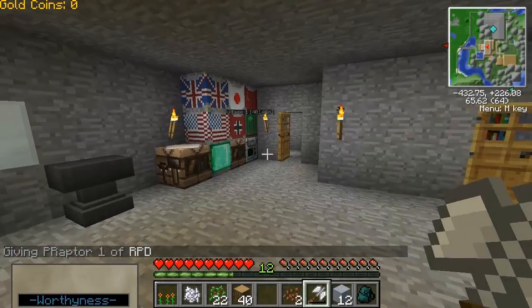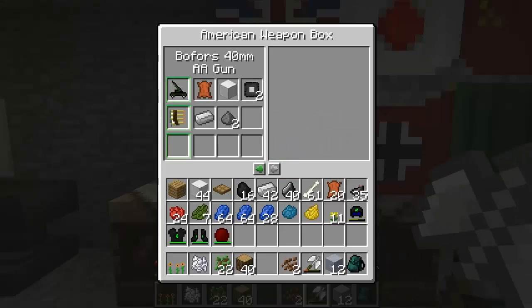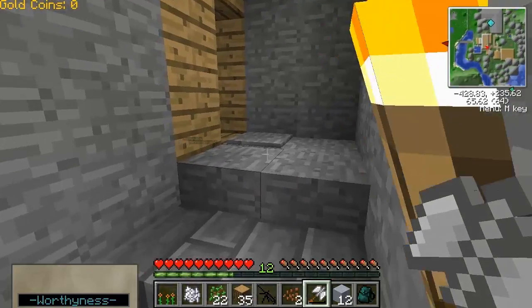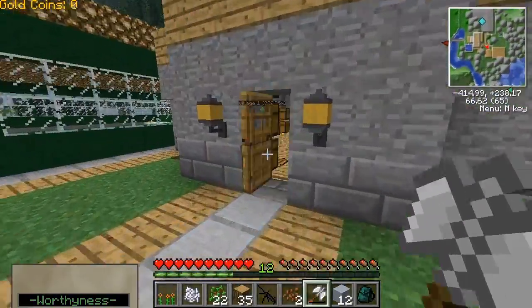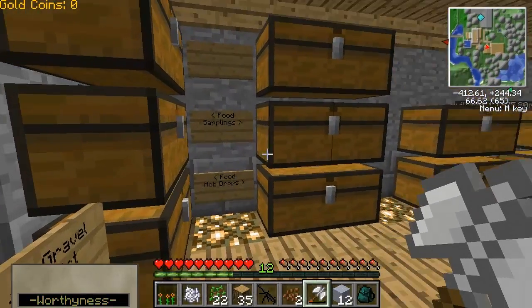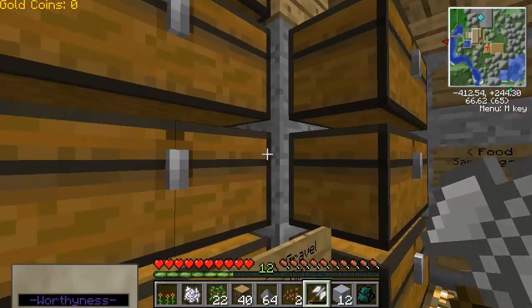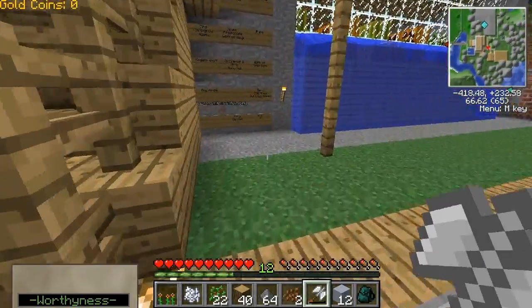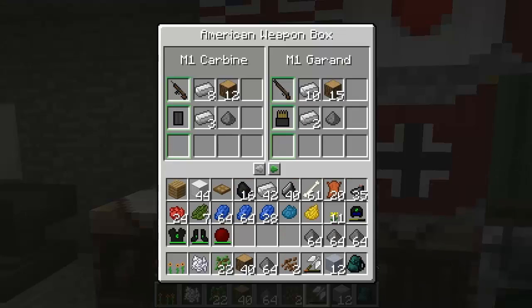And I guess... Let's try and make a Browning now. It was in American weapons, I believe. Near the end. Yeah, there it is. Alright, so what do I need? I need gunpowder. So let's get some gunpowder. Which I know I have a bunch of in here. Finally have a use for all this gunpowder. And I'm going to make a few clips of those. I don't know how long they last, but you never know.